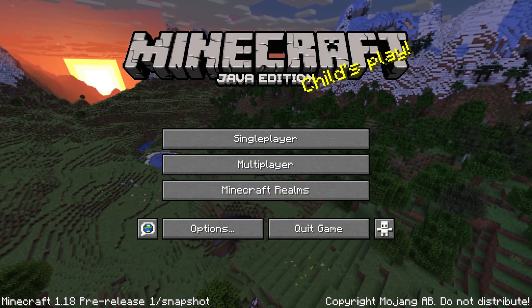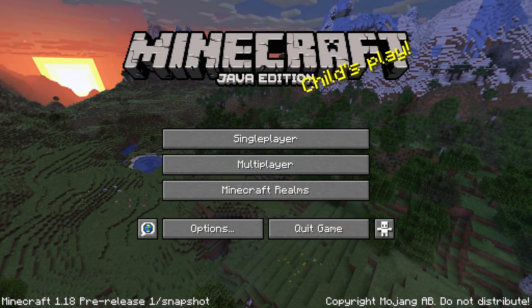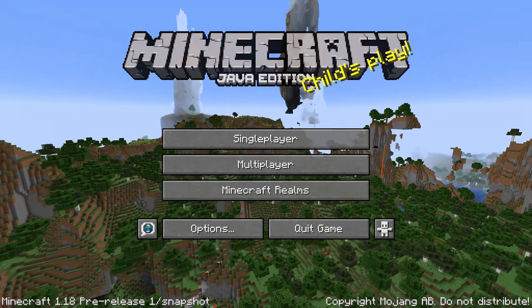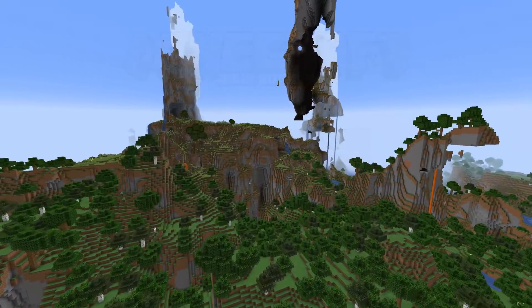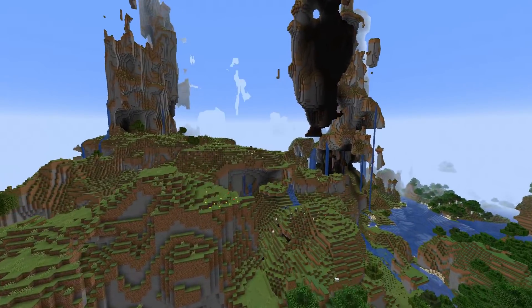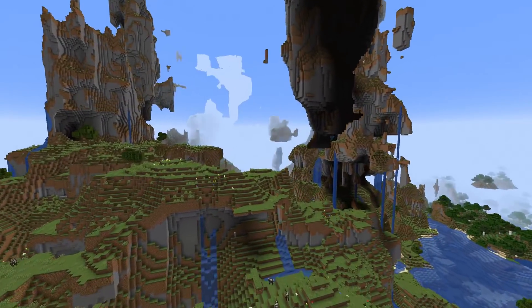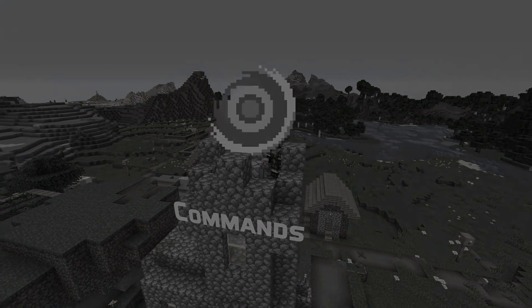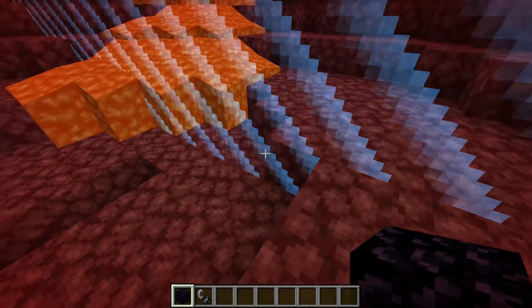Ladies and gentlemen, the first pre-release for Minecraft 1.18 has arrived, and it does so with a chunk of world border bug fixes and a fairly large change for feature placements in custom worlds. If you want to know what gameplay changes are in this version, check out my other update video. My name is slicedlime, and let's dive into the technical changes in this pre-release.